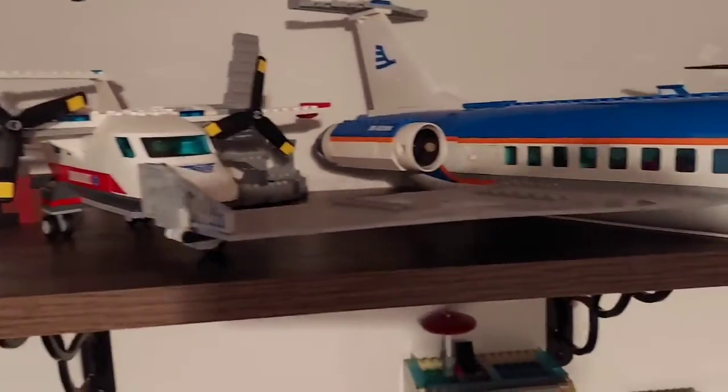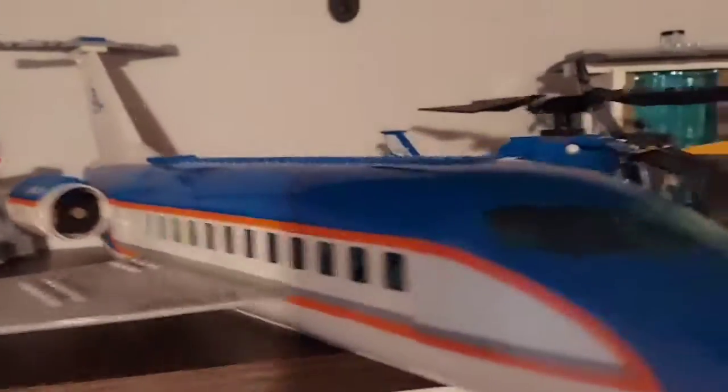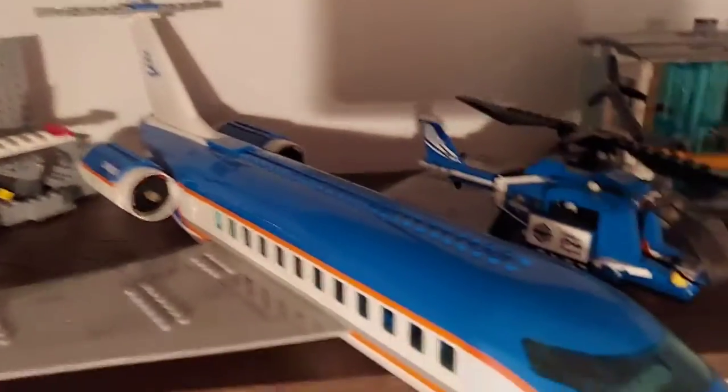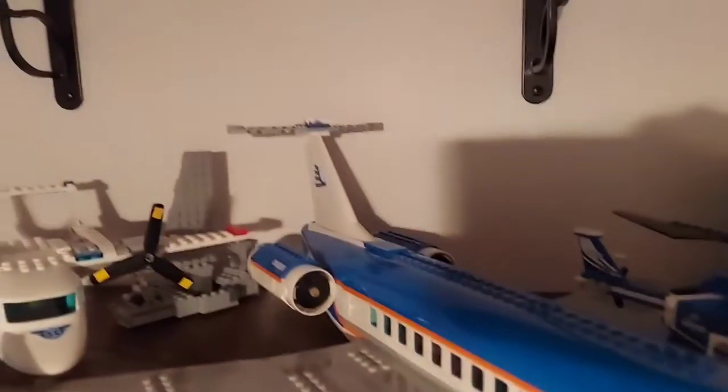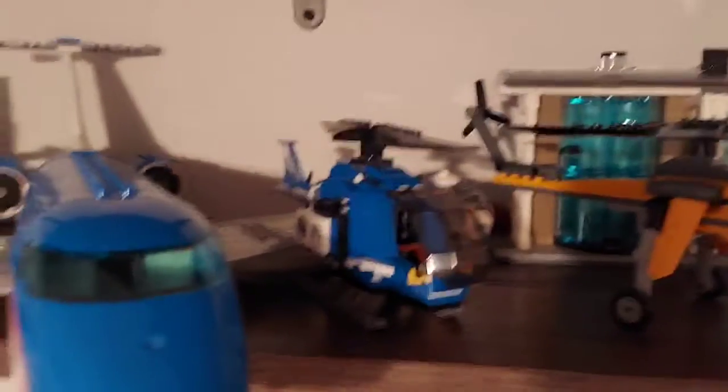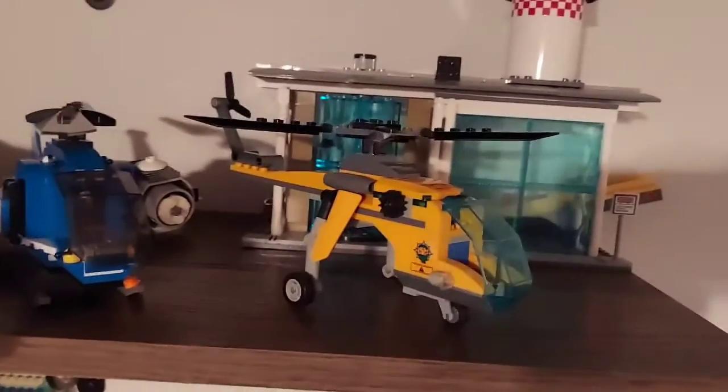And then up here we have the airport and planes. The biggest is the blue and orange plane, which is very long — not wide at all, but very long. It's been a lot of progress since the first episode. We have a few helicopters and whatnot, but that's about it.